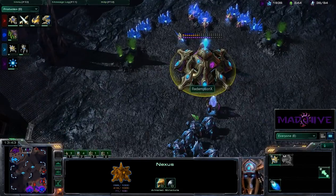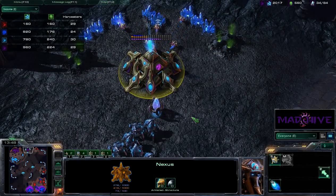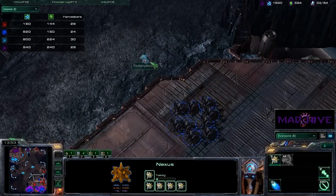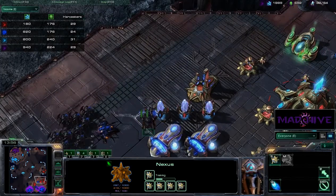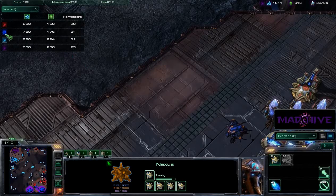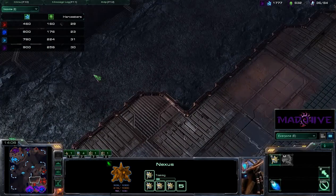Redemption X is slowly saturating his expansion — he definitely needs to get more probes out there. Checking income right now, that's just an Observer — I think they spotted it and tried to damage it but it is going to get away. The income right now, they're all still pretty even, though Mike is really behind and needs to catch up.